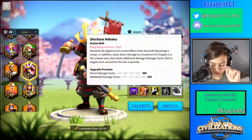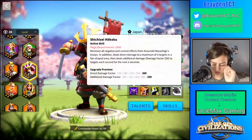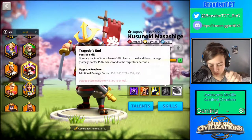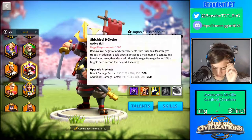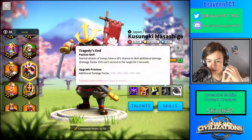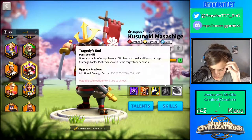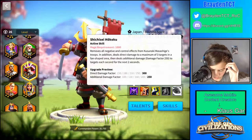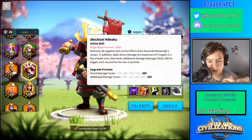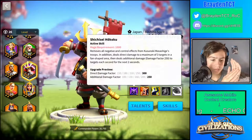He doesn't have that good of a direct damage factor, but he has really good additional damage factor. The direct damage factor is 250, but there's an additional damage factor of 450, so if you add those together that is 700 additional damage factor. He can attack three targets in a fan-shaped area with an additional damage factor of 700, and that's pretty good.